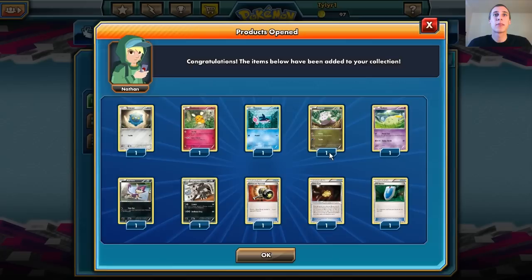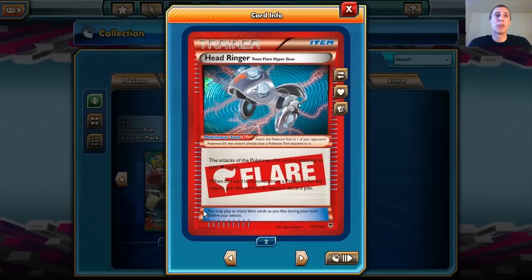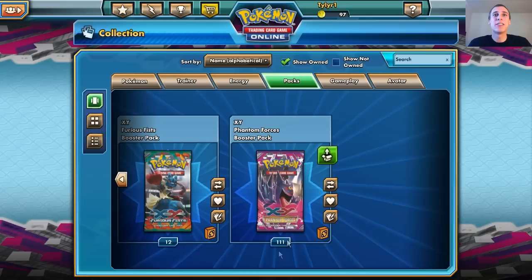Crobat. Wobbuffet might be a good combination with Crobat, because it'll shut off abilities and can do a lot of damage depending on how much damage is on the defending Pokemon. Crobat can put that damage on pretty easily. Another Head Ringer — very cool. Gourgeist — I love Gourgeist.